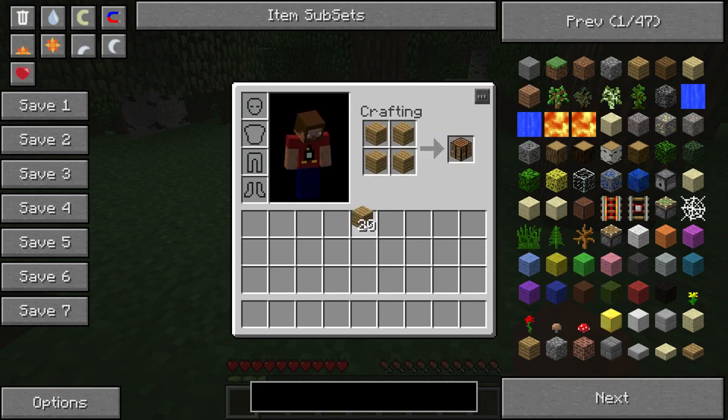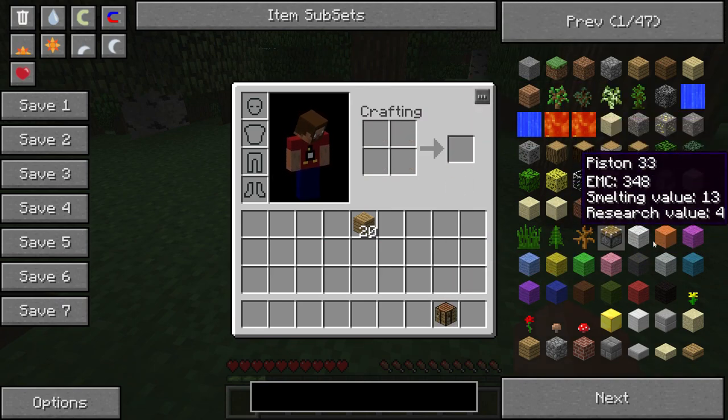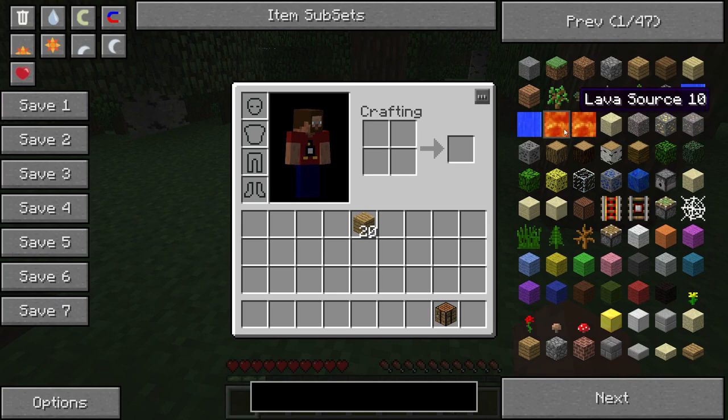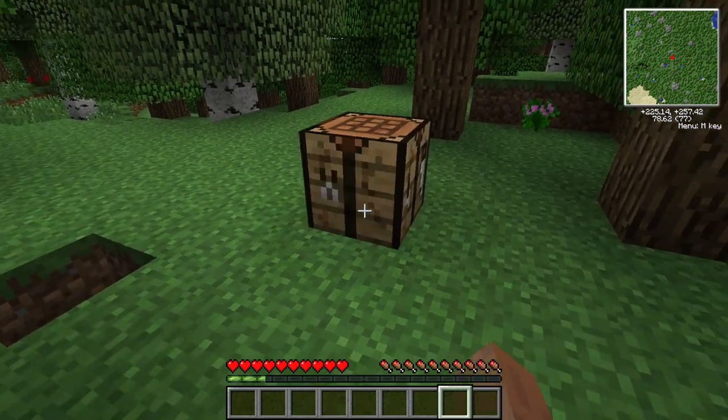You'll notice there on the right-hand side, I've got what I think is called Too Many Items, and I can sort of spawn things in if I want. Like, I could make lava and just burn things. No, I'm not going to do that. I'm going to do my best to avoid cheating, just for the fun of it.